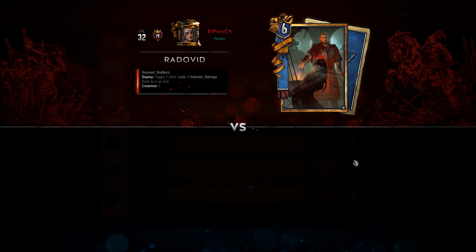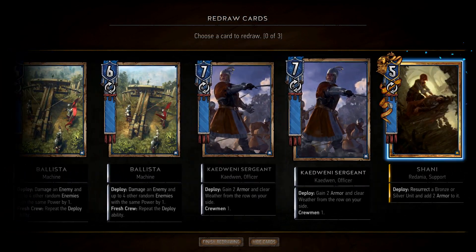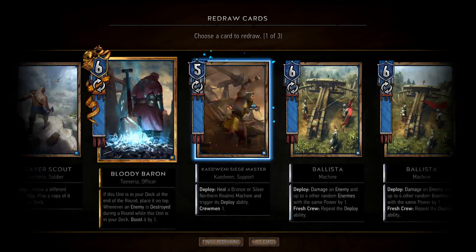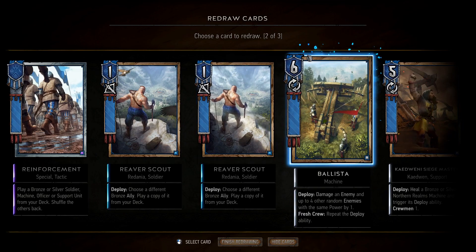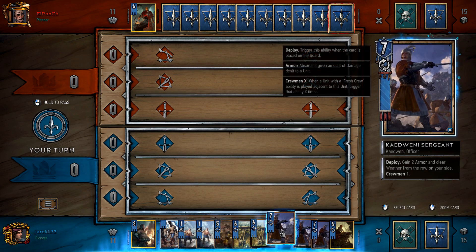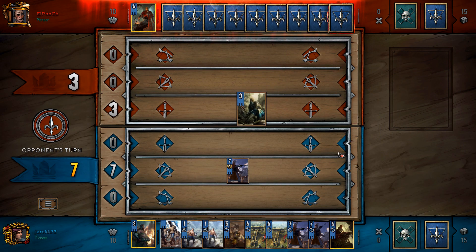Alright, we're 1-for-1. We're against Radovid. What are the chances that we're gonna have a funky Bloody Baron mirror here? If we do, I think I like our odds way, way, way more than his, because we can clear his weather if he's kind of running the traditional package. So we only want one Siege Master. We don't have Sarah, so Baron, get out of here. We got all three Ballistas, which we don't want because we got Reaver Scout, so give me a Ram. The Sergeant's okay. We will open with a Sergeant. If he is running weather, unfortunate — but that's the cost of doing business.